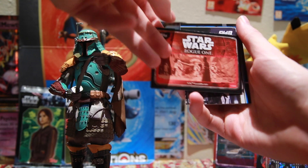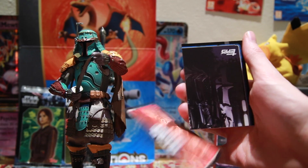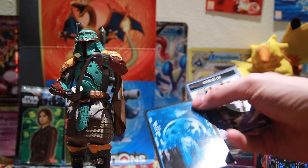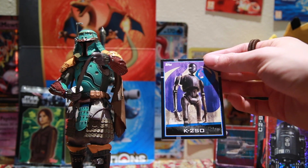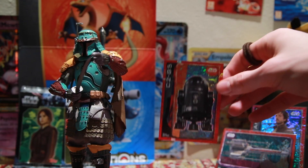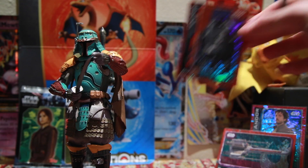And we have just a normal card there, one of the scenes in the movie. And I believe this is a puzzle piece bottom left — so there is the bottom left puzzle piece with Krennic. And K2SO, definitely one of the highlights of the movie. So I hope you enjoyed that, some Star Wars cards. We've definitely got a really cool holographic in this one. And I will see you tomorrow.